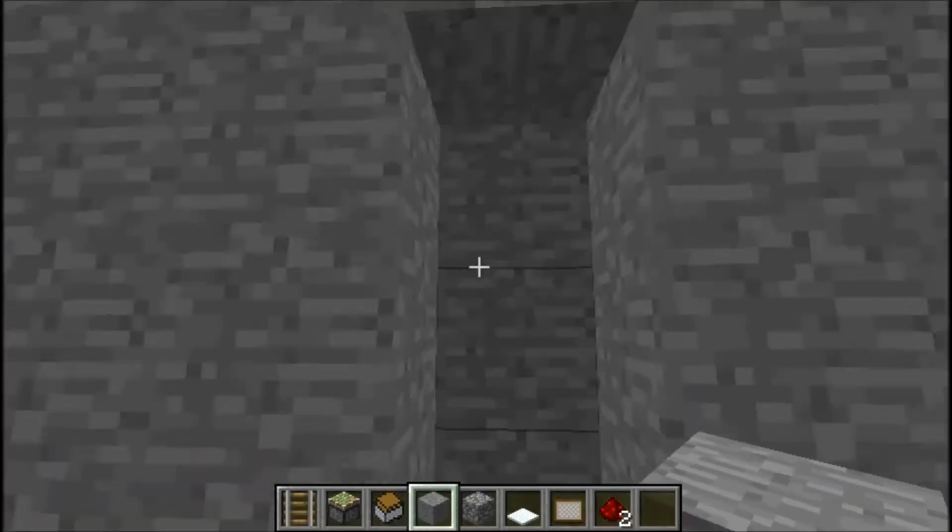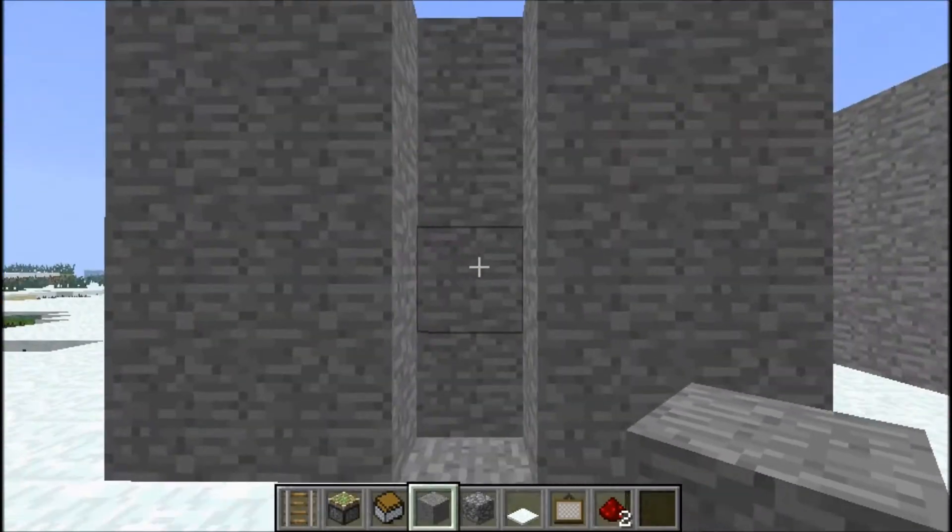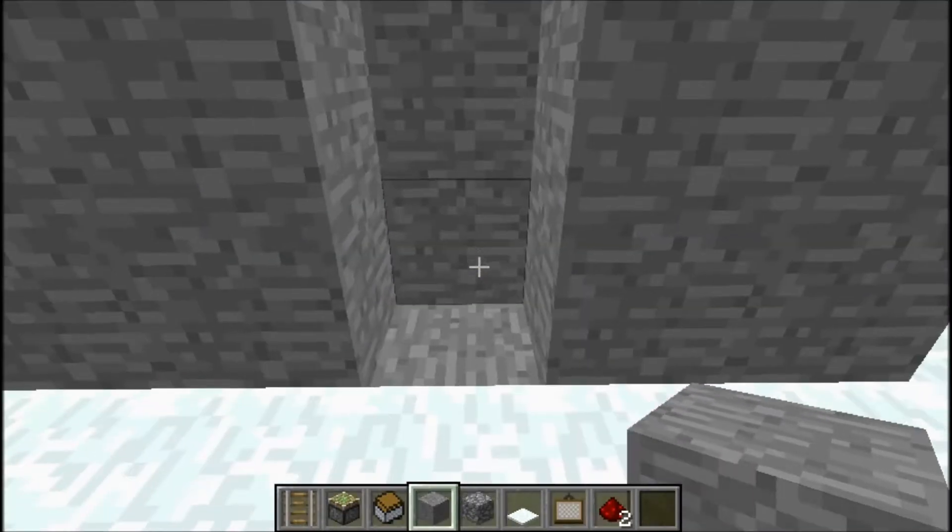Just dig out this area — you want to dig out 4 blocks: 1, 2, 3, 4. Then put a block there.